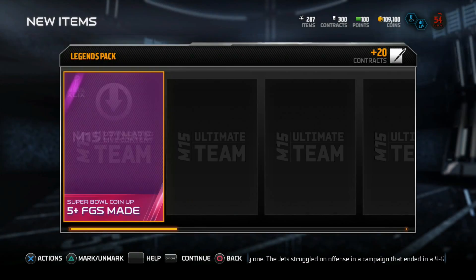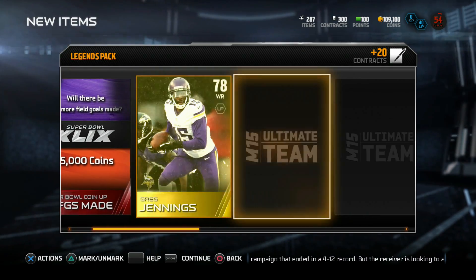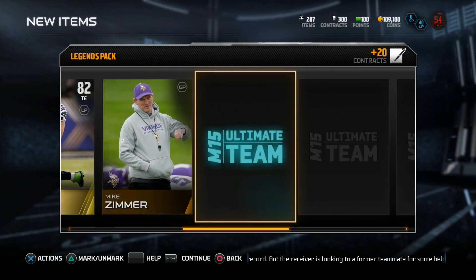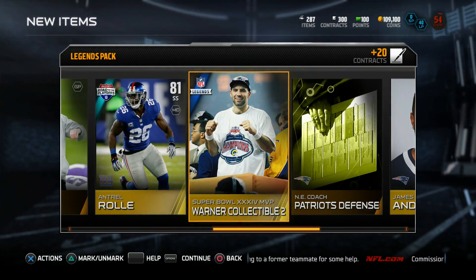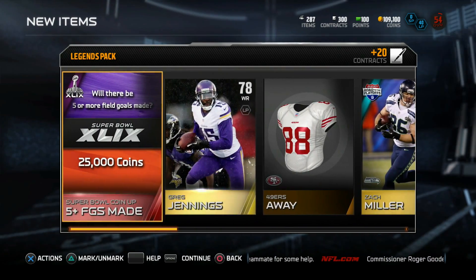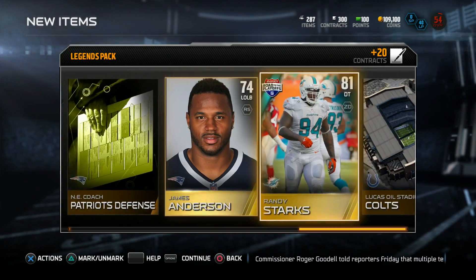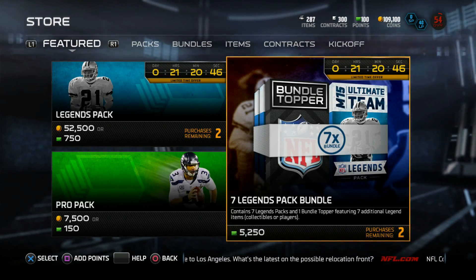Three down, three to go on legend packs. Here's another five-plus field goals made — that should be an easy 25k. Greg Jennings, 49ers away, Zach Miller, Mike Zimmer. Legendary player — what did I get? It's a Kurt Warner collectible. Damn it, man. No elites in sight, no Team of the Year players, no Football Outsiders. Give me a break.